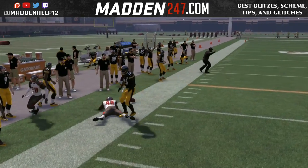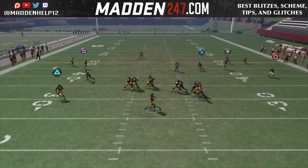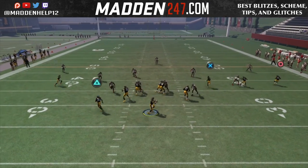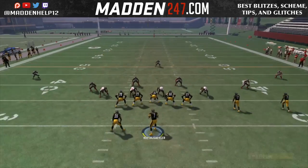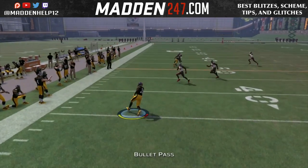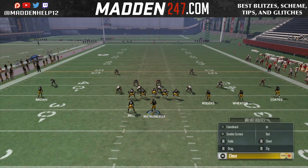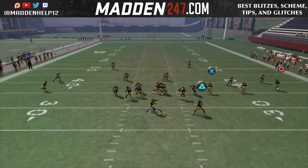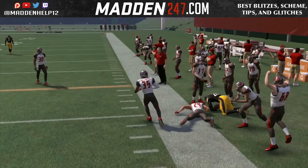Now the only way to really stop this is if they put a cloud flat and a hard flat on the same side of the field. And then if they do that, you can exploit the right side of the field, or do the tip I'm about to show you where if you motion the halfback over to the right, you can still flood the right side of the field while glitching the backside cloud flat to always play man.